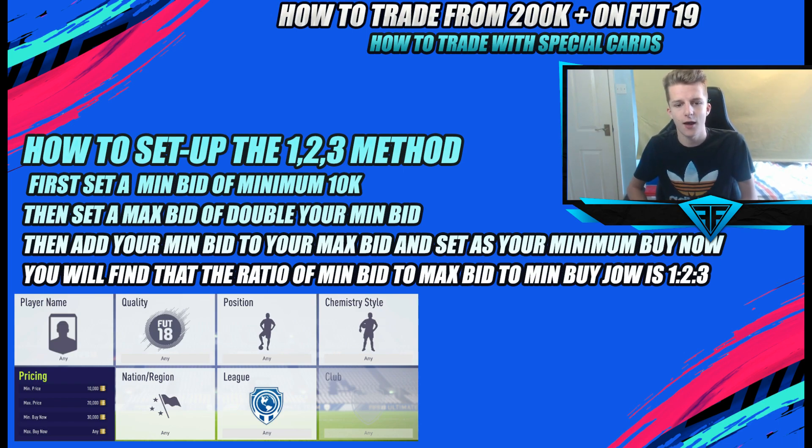The one-two-three method is a ratio you follow. The first part is the minimum bid, the second part is the maximum bid, and the third part is the minimum buy now. The most common example would be: 10k minimum bid, 20k max bid, 30k minimum buy now. You're searching for players with a bid between 10k and 20k but who are buying out above 30k — meaning there should be at least 10k profit.